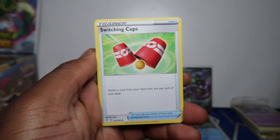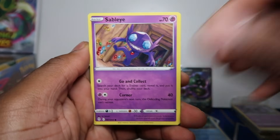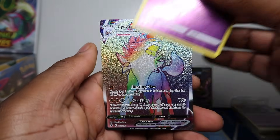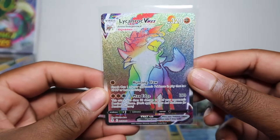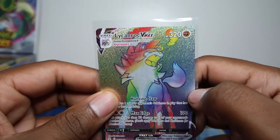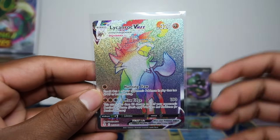We got Hisuian Braviary. I think Leonhart made the video that named that one — I watched it, very interesting. Sableye, Nickit, Bergmite, Karrablast, Lycanroc B — rainbow secret! Let's go! Rainbow secret already, wow — that's a banger! Are you a Lycanroc fan? It feels like some texture is missing on part of the card, but Lycanroc pretty cool. Hoping we could get the Rayquaza rainbow rare eventually.